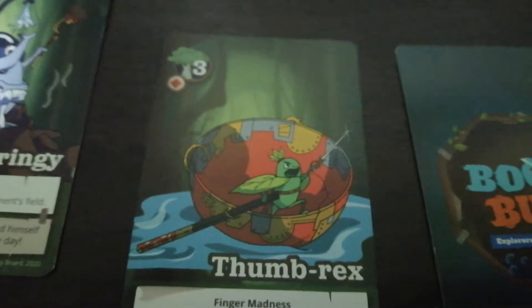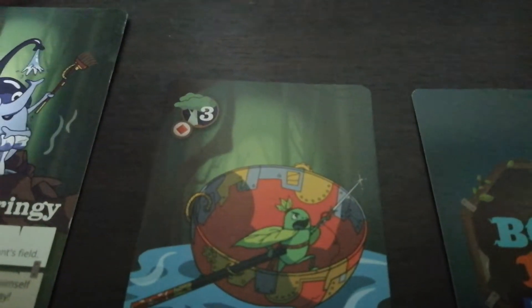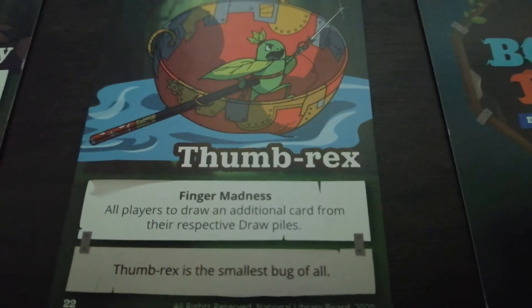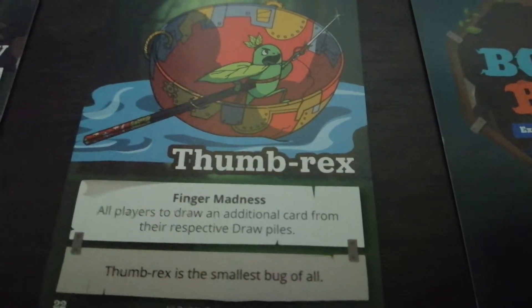The next card is Thumb Rex. It has a tree pointing design, again with the broccoli and red jewel. His ability is 'Finger Madness' — all players draw an additional card from their respective draw piles. The card says he is the smallest bug of all. Look me in the eye, Thumb Rex, are you small? I don't think he's small — I think they're talking about his brain.